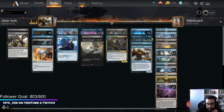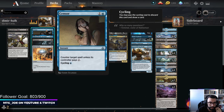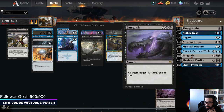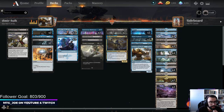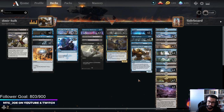I'm actually considering potentially going up one more Sweeper, which I think I will. I think we're going to cut a Sensor and go up a Languish in the Main — I want to have access to 4 Sweepers. Basically with the deck you want to control, you have some ramp early, and then you can win through Scarab God, Torrential Gearhulk, Hardcast Shark Typhoon, or the fun of Crawling Barons.